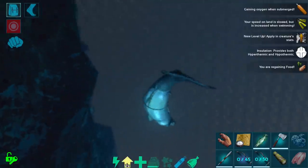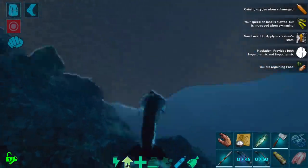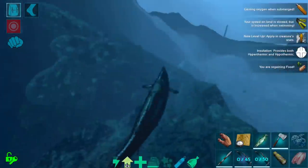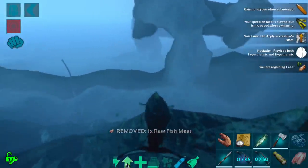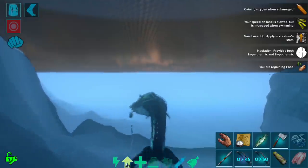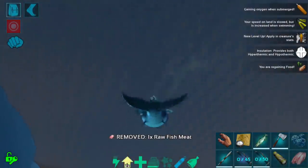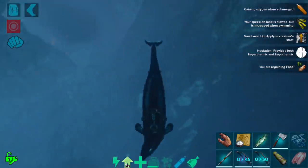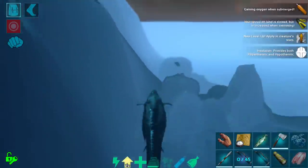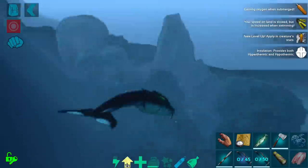Basilos are technically supposed to be whales, so they should gain oxygen at the higher reaches of the water column. Basilos are probably one of my favorite creatures in ARK — definitely my favorite underwater creature. They're immune to jellyfish as well, which is amazing. They have such good health and high base damage that they're probably one of the best creatures in the ocean. I'd almost recommend using one to tame a tusoteuthis if you find one, because they're just that good at not dying underwater.